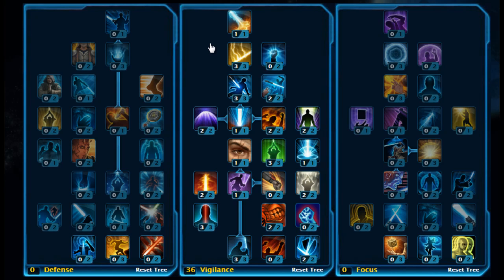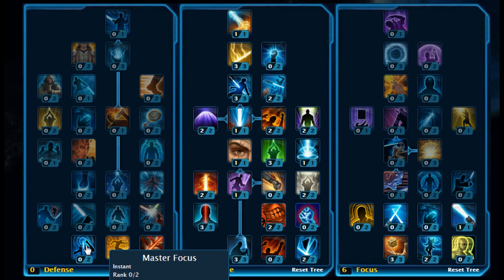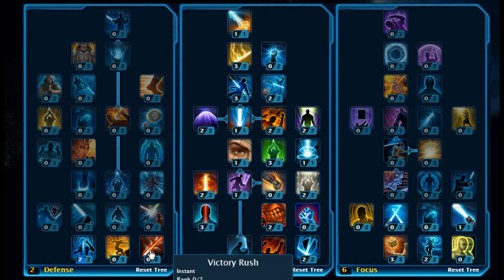Then at the top, pick up Plasma Brand. So that's your Vigilance Tree — 36 points in there. Then we're moving across to the Focus Tree: 3 points on Insight, 2 points on Swelling Winds, and pick up Swift Slash. Then the Defense Tree — stick 2 points on Master Focus and 2 points on Victory Rush. And there's your build — a leveling build for the Jedi Knight Guardian.